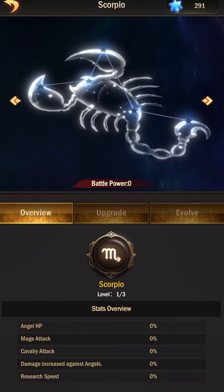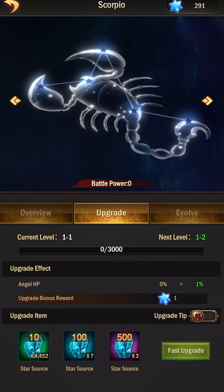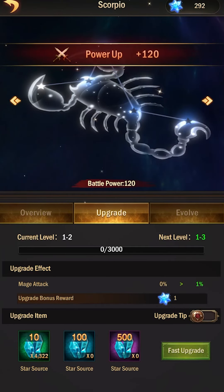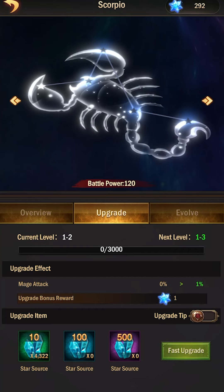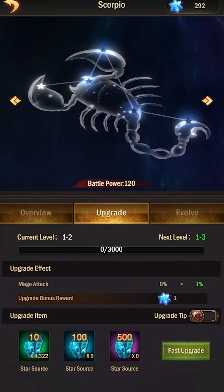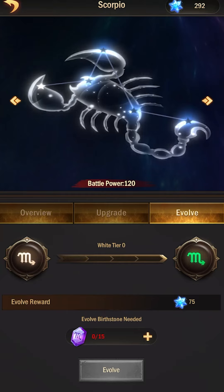That's not to say you're going to need quite a few more whenever you go to upgrade it. So this one I just unlocked — if I click upgrade, I have star source and I can fast upgrade. It'll automatically choose the ones I got. Confirm — it brings it up a level. You can see the 0 to 3,000 bar go up. When it does, it gives me Angel HP 1%, so it brings up the values. Once you get to a certain level, like 3 or whatever, you're going to have to evolve it, and when you evolve it you need the Burrstones again. So this is a very slow process — not exactly easy, but it does give you a lot of value.